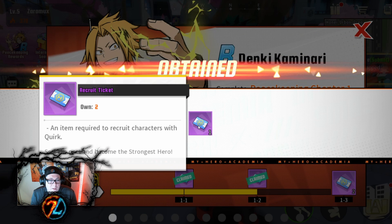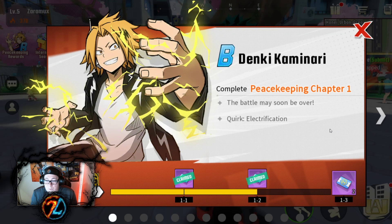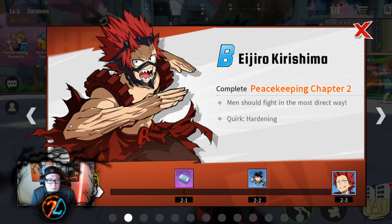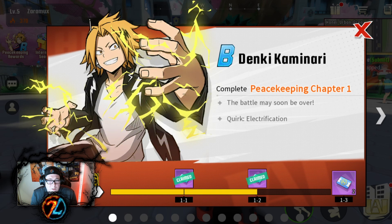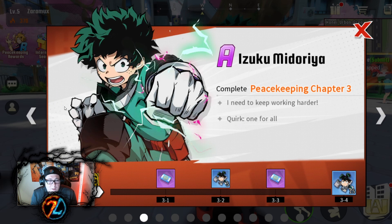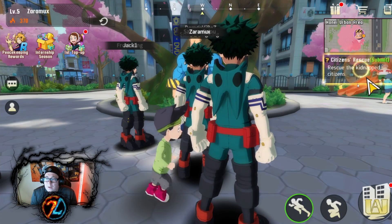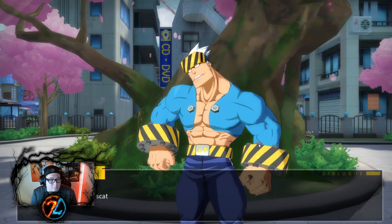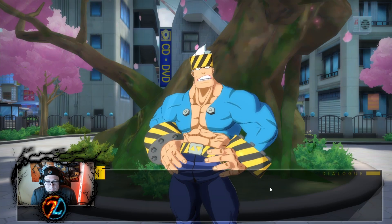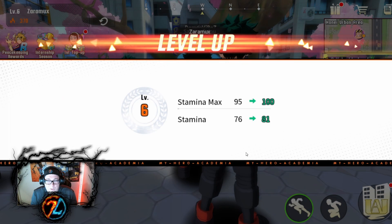So these are recruit tickets — what we recruit characters with. But I still don't know exactly. I see we've got to do one more mission and we should be able to recruit him. So these are the quests, and we just click on those and it will either start talking to somebody, or it could pathfind us to where we're supposed to go.